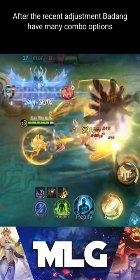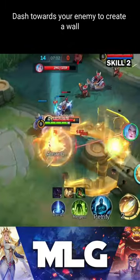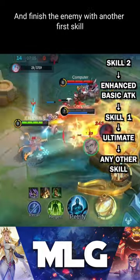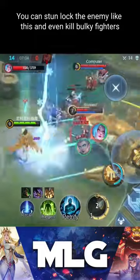After the recent adjustment, Badang has more combo options. Keep your stacks at 3 or 4 before engaging — dash towards the enemies to create a wall, use your enhanced basic attack to stun them, follow with your first skill for another stun, then ult for another stun and a load of damage, and finish the enemies with another skill. You can stun-lock the enemy like this and even kill bulky fighters.